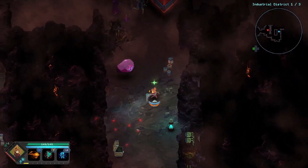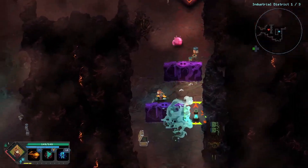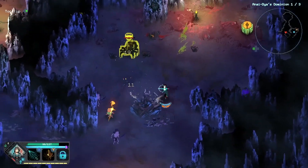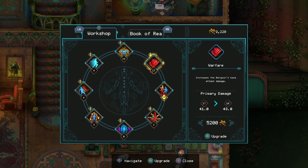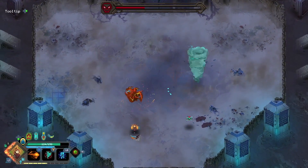Defeating enemies in the dungeons gives you experience points and gold drops, as you might expect. Charms and relics are also present and can power up your character, making it easier to reach and defeat the end boss. Leveling up gives you skill points that allow you to fill out a skill tree for each character, granting damage-dealing and control abilities.